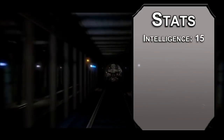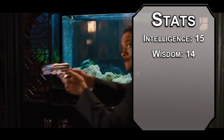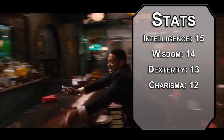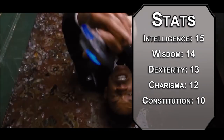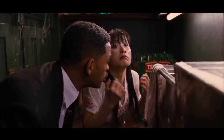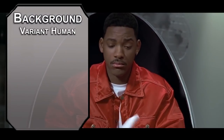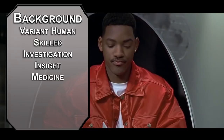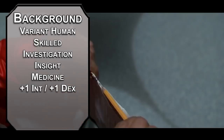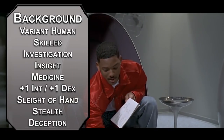Intelligence will be number one here — to find aliens first, you need to understand them. Wisdom after that, as tracking is tied to Survival, which is tied to Wisdom. Dexterity next, as most of your weapons are ranged and you're not the Men in Plate Armor. Charisma should be decent so you can lie effectively. Constitution's on the lower end, but it's really rough to dump it, so drop Strength instead. Variant Human gives us the most skills, especially with the Skilled feat, giving us three skills of our choice: Investigation, Insight, and Medicine. Pump Intelligence and Dexterity with your two stat points. For your skill of choice, grab Sleight of Hand, and take the Spy background for Stealth and Deception proficiencies.